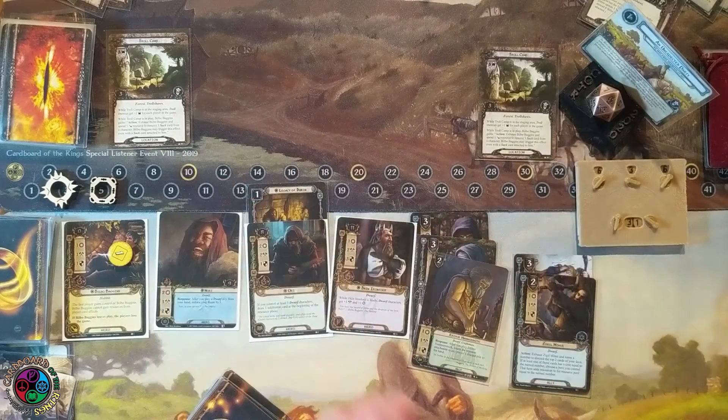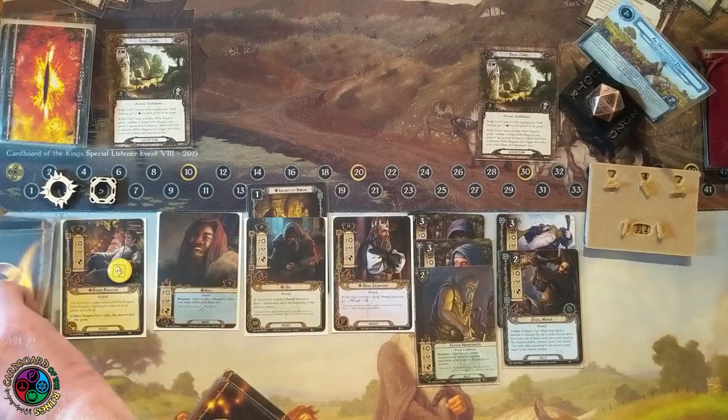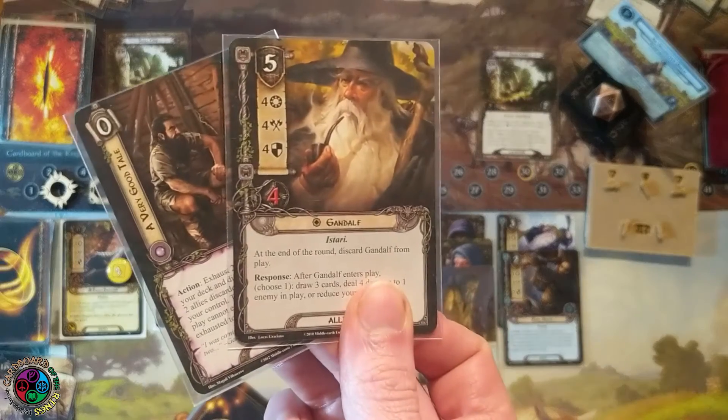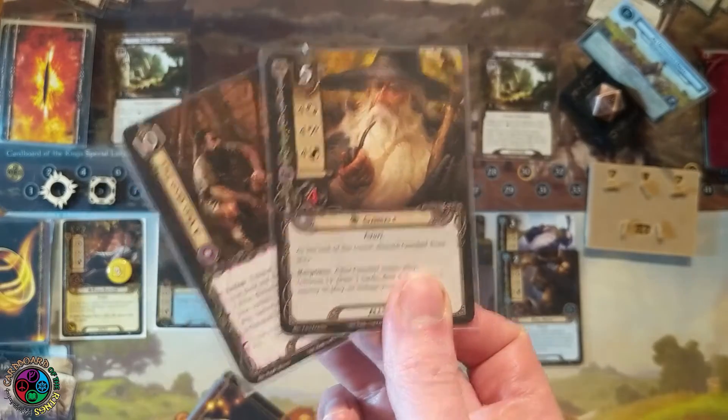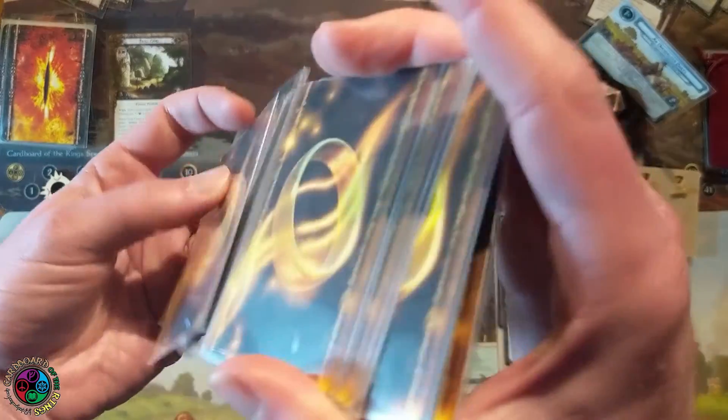I think this round is going to be the last one we spend at this stage. Bilbo's got two resources, and I draw two cards — another A Very Good Tale and another Gandalf. I am sitting really good; everything is going according to plan. Let's play A Very Good Tale again for six. After a shuffle, I'm putting in allies that can't cost more than six combined. I get Snowborn Scout, another Ziggy, and Dory — perfect. I'll put in Ziggy and Dory.